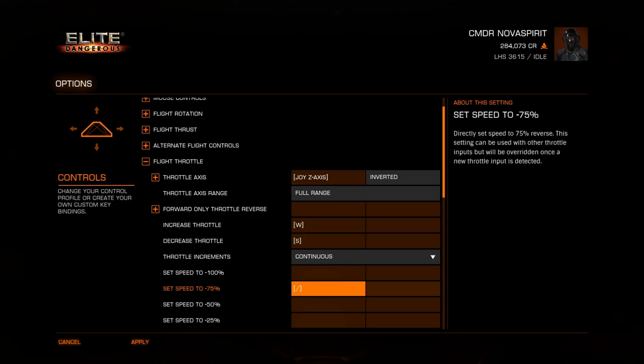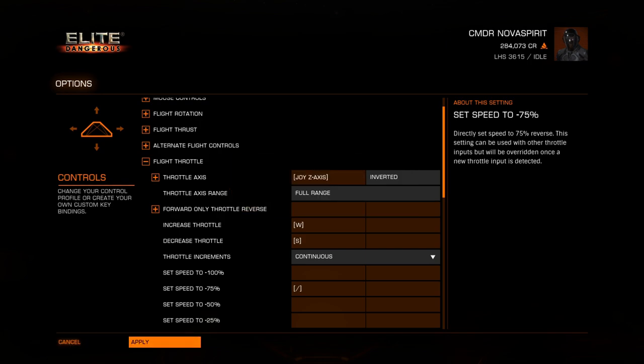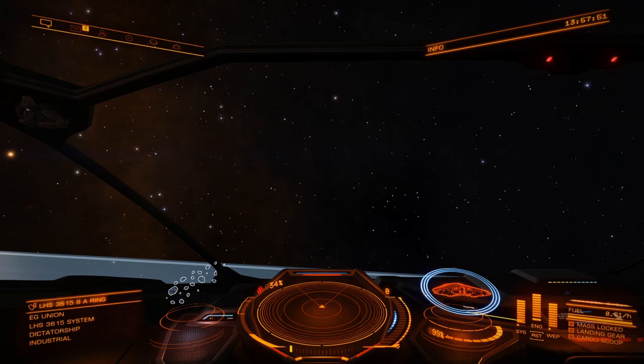I'm using a throttle setup so I already know where 75% is, so I don't really need it. But if you're playing with keyboard and mouse, definitely have that set up — it's going to help you. I'll apply these changes, get back out into the game, and let's look for a target to supercruise to.